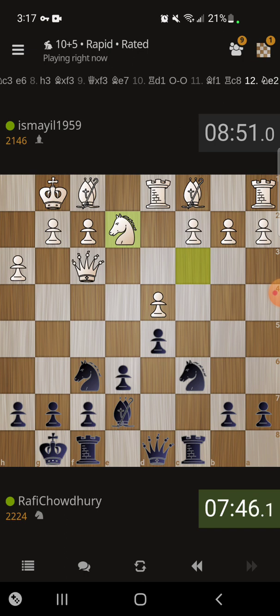He wants to play c4, I think, so maybe we can just stop this idea. He can't play c4 right away though. Things that I need to do are find a good square for my queen and bring the rook to d8 — those are the two main things I need to accomplish right now. Maybe I play queen b6 followed by rook d8.